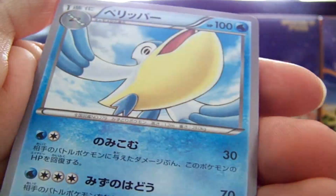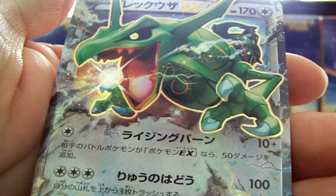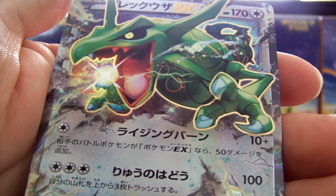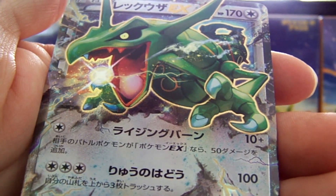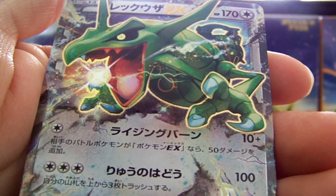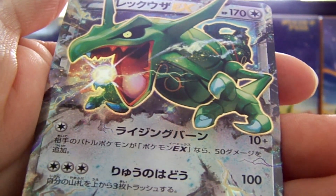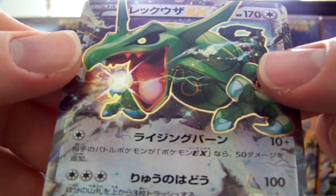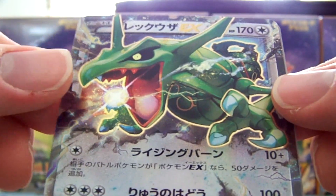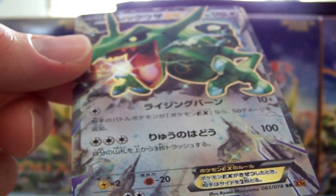We have a Dratini, Pelipper, Shuppet, and a Rayquaza EX! Yeah! What a nice way to finish right there. Wow, that is one cool looking card. So excited to pull that. That artwork is awesome — it stands out, it's got like a yellow golden border. And a Swellow to end off.